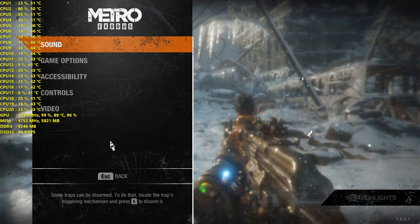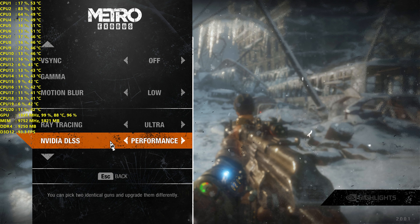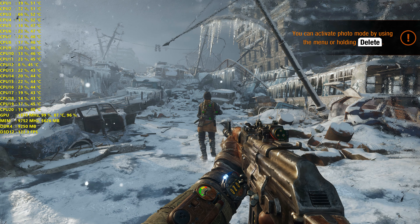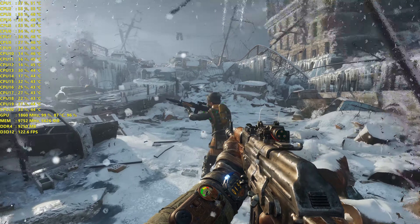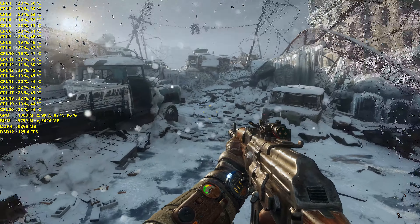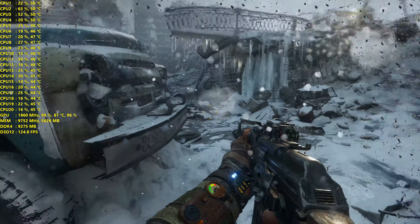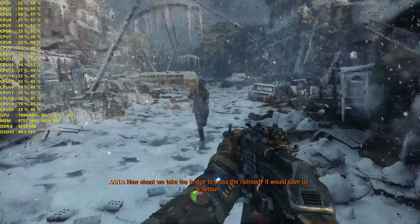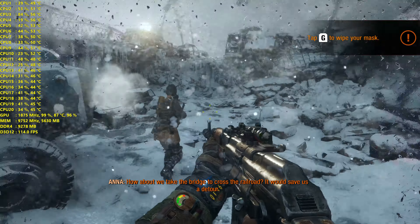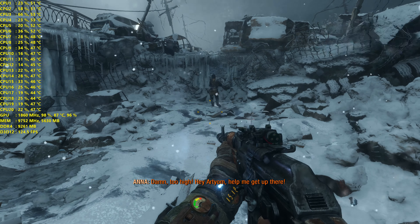Let's go to Ultra Performance — save it. Now we should get more. We're getting about 120 FPS — cool to see, still looks great. Definitely still looking good and you're getting unbelievable performance at this resolution, but you are now definitely upscaling insanely.